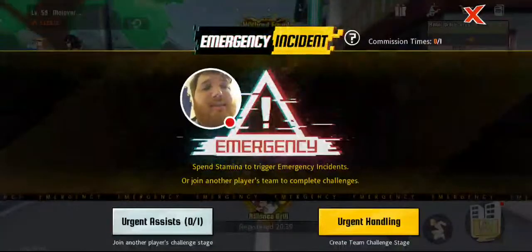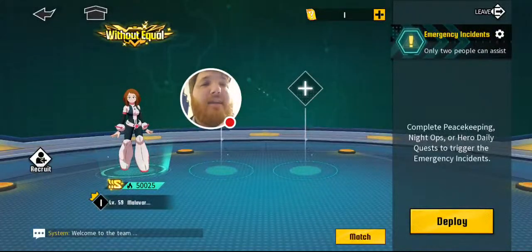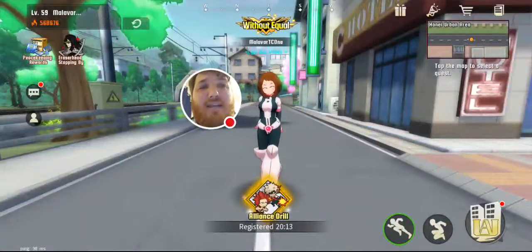Next, we have Emergency Assessment. This is a once-a-day thing for you to start, and once a day to assist others doing it. Urgent handling is where a specific event happens after you've done three daily quests. You'll be able to get character shards as well as cash from this. It's a great way to get cash for the day, as well as help other people get their cash and possibly get a few shards.